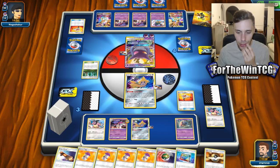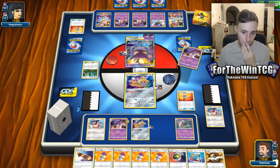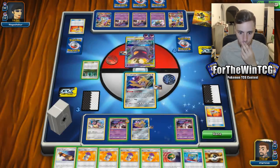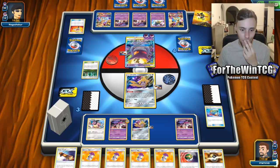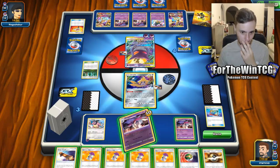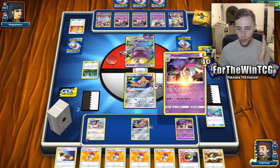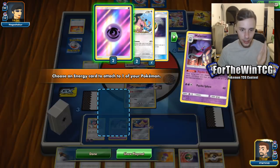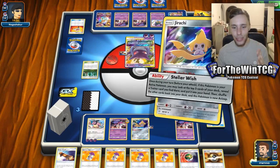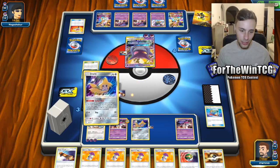Game is on the horizon. Do we have the energy in deck though? That's an interesting thought — we should have it in deck. Let's be safe and make sure we do — we do! There we go, the game. We don't even need to fish for a Choice Band or anything. Raw 240 damage off a basic Miltank — that's what we're doing. Let's have some fun and see if we can find the Choice Band... we don't. But let's go and take the game!